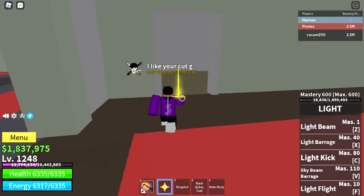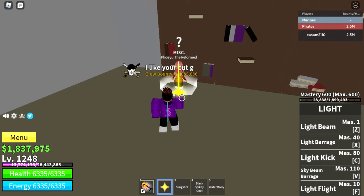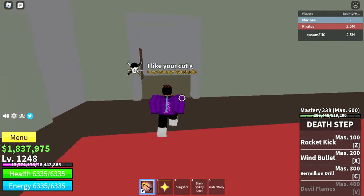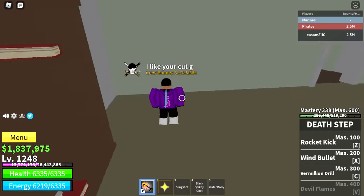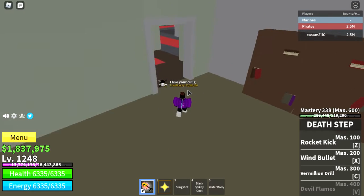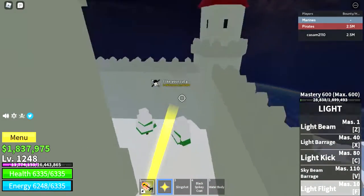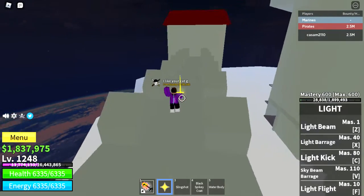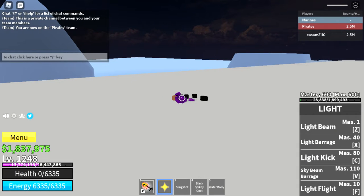Or, you can click on this door to enter the room and meet the Reformed, who can give you Death Step — basically the evolution of Dark Step, also called Black Web. To get it you need 2.5 million Belly, 5000 fragments — which is what I spent my fragments on — and you also need max 600 mastery on your Dark Step.